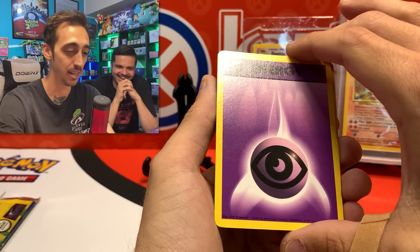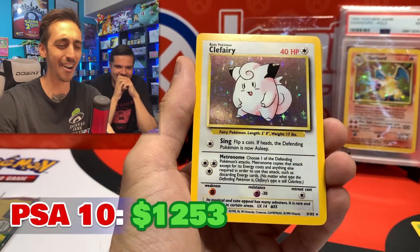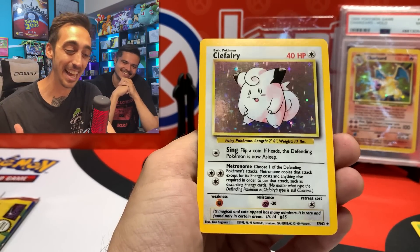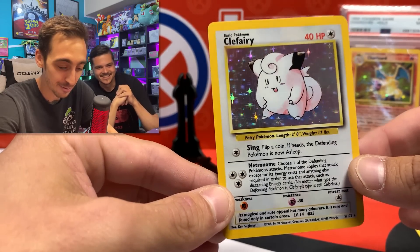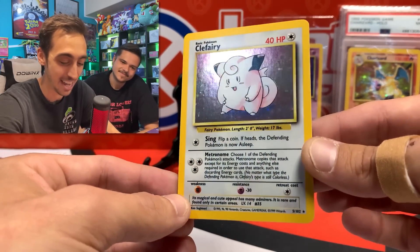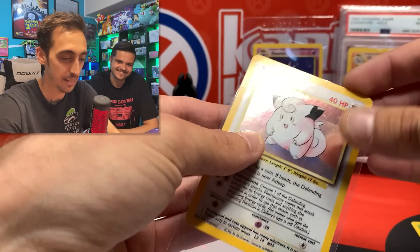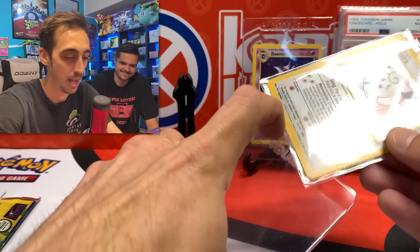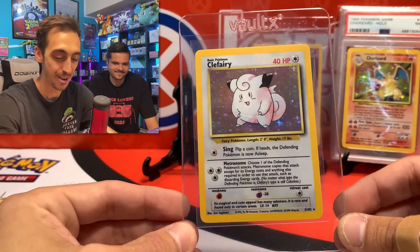I almost can't do it. Here we go — three, two, one. It's a Clefairy! But like I said, you guys, this is so, so incredible. Look at that. Pack-fresh Clefairy. Let's turn this over. Bam! Look at that. You know what I gotta do — I gotta open another one of these. Let's drop it into the sleeve very carefully here with the nice little tab. And we got a nice Vault-X semi-rigid here to put it in. Bam! Unreal, you guys. I can't believe it.